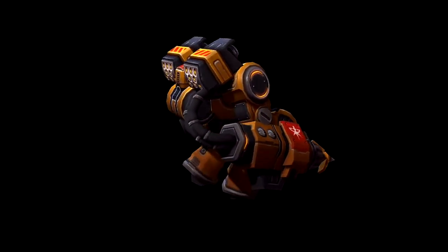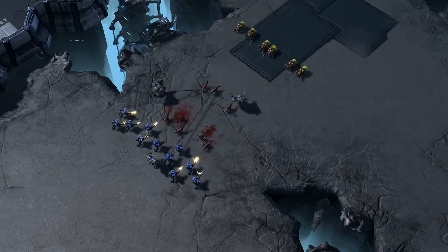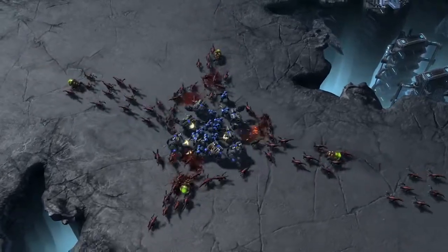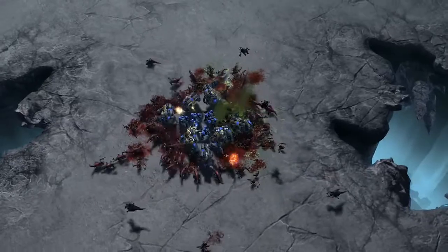This barracks unit is anxious for a head-on fight. The Herc comes equipped with the ability to grapple onto targets at range and get up close and personal. Able to one-shot Banelings while dishing out small radius splash damage, the Herc is particularly adept against the Zergling Baneling composition.